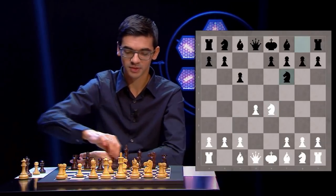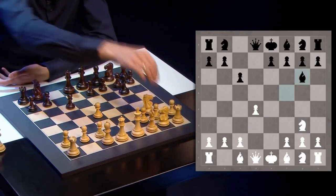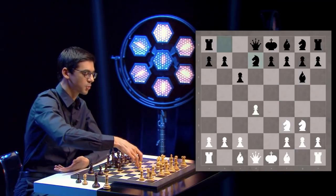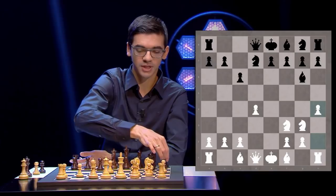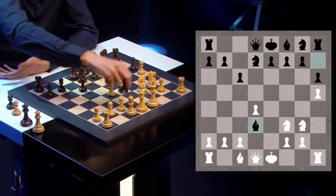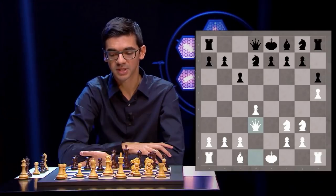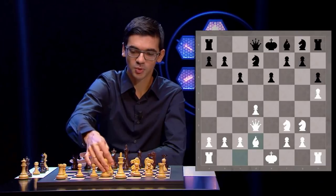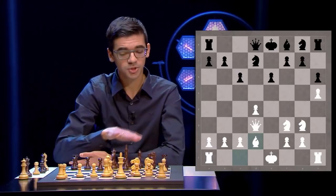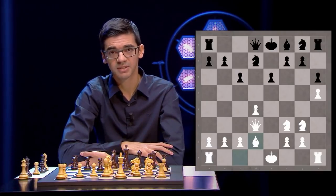After Bf5, White usually goes Ng3, hitting the bishop. The bishop returns. White plays Nf3, Nd7 stopping Ne5, and after h4, h6, h5, Bh7, Bd3, Bxd3, Qxd3 — we get a tabia. Black has very good pieces. But after e6, Bd2, White will castle long. Black usually castles short and the positions get quite complex. Black can also choose to castle long, which will be a little bit passive as he has less space, but he'll have a safe king.